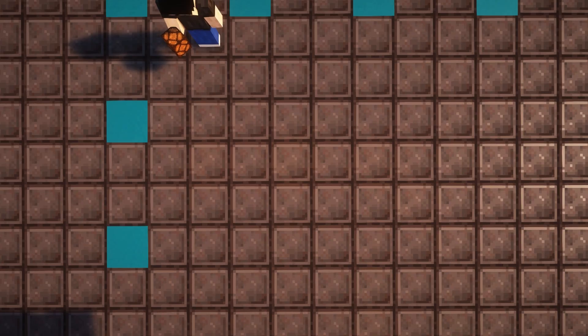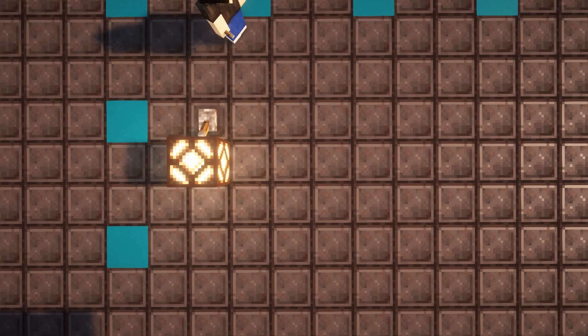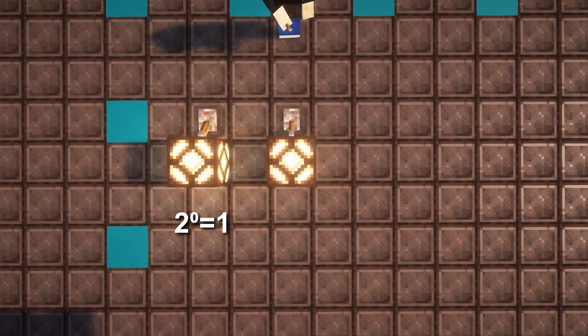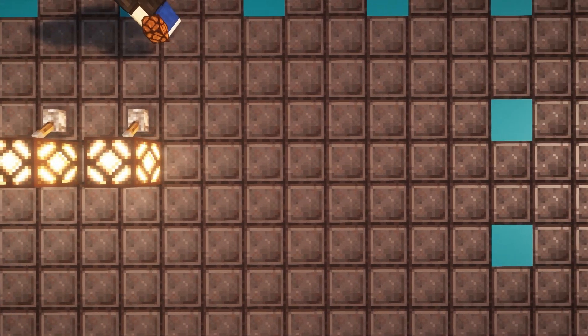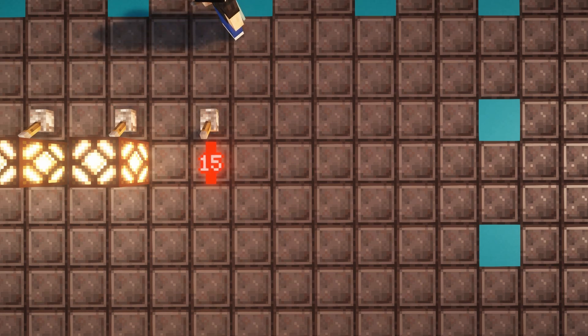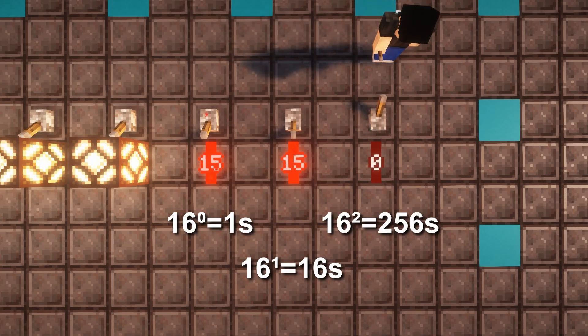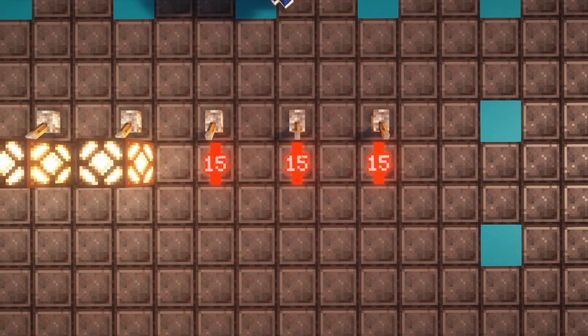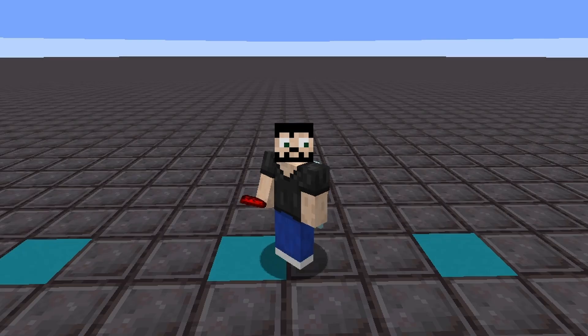Multi-bit logic works very similarly to binary addition, but instead of base 2 it's base 16 — hexadecimal. In binary each bit holds 0 or 1, multiplied by powers of 2. In hexadecimal, each bit holds a value from 0 to 15, multiplied by powers of 16. So the first bit is 1× the signal strength, the second bit is 16×, the third is 256×, and so on. If you need more than 15, just add another redstone line — that's multi-bit in short.